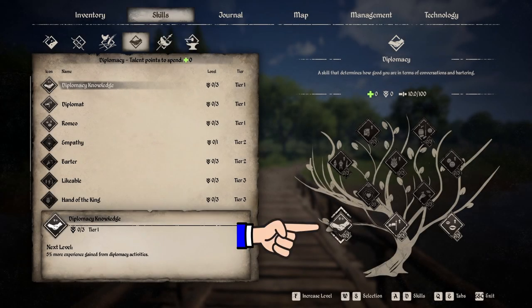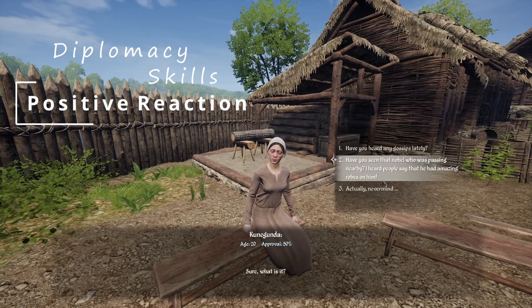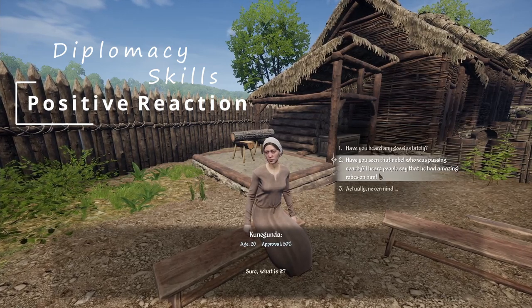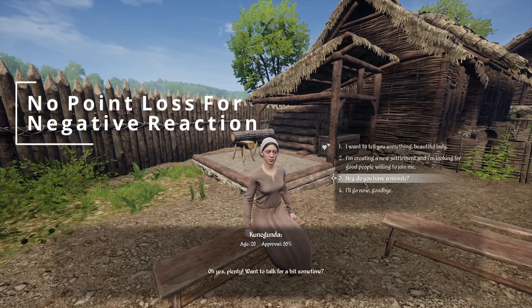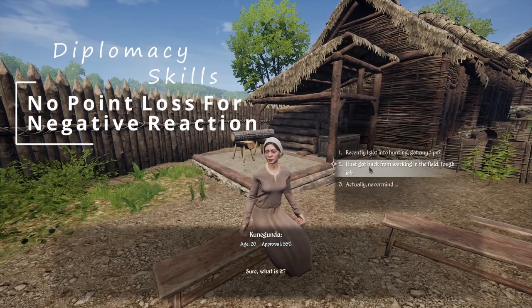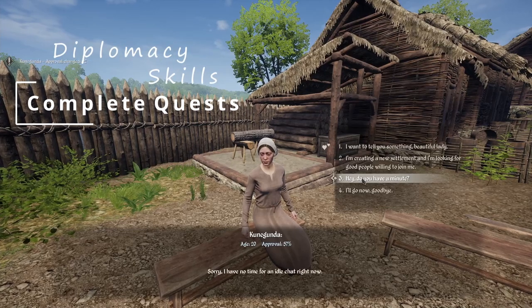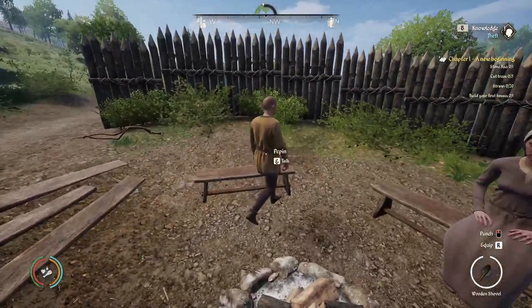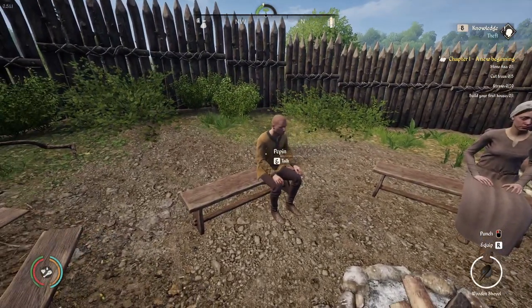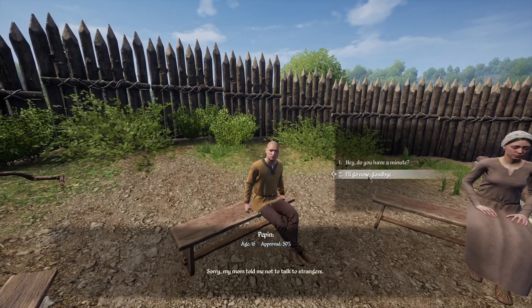Diplomacy Skills. To level the diplomacy skills, you will need to talk to villagers, complete quests, and sell items. When talking to villagers, as long as you get a positive value in the top left of the screen, you're rewarded with diplomacy skill points. You gain the same points for a plus two reaction as you do for a plus ten reaction. However, if you get a negative value, you do not lose points — you are just not rewarded any points. Completing quests rewards you a large amount of points compared to most other options, but quests are limited in availability. I suggest doing your side quests each and every season and following your chapter and story quests in normal fashion.